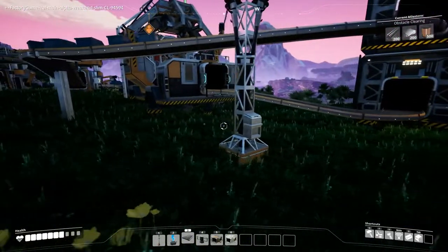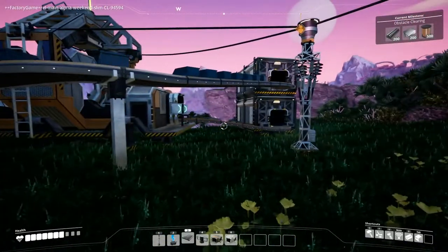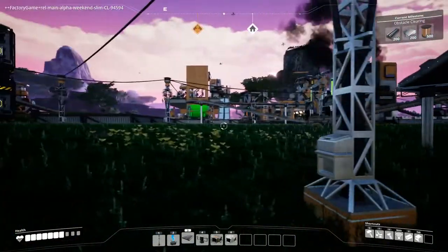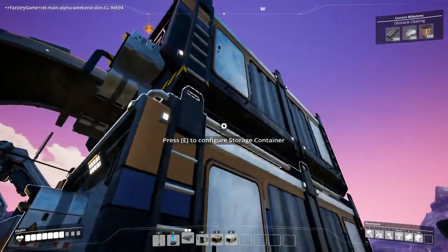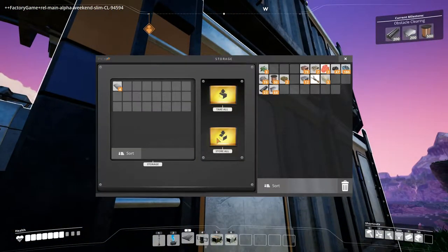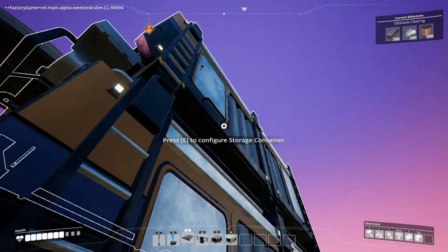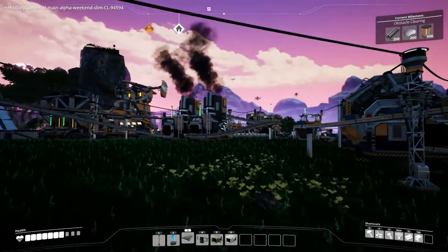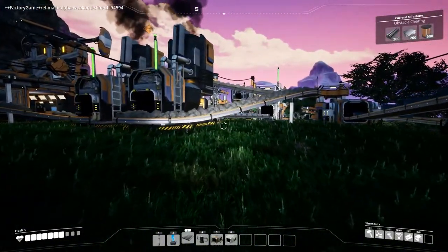Got it! The rotor is a part of the assembler — yes, and it's simple to make. Now we are producing — just for your record, Colonel — reinforced iron plates as well as screws. They're in the section close to the wires and copper, which is my dump area.